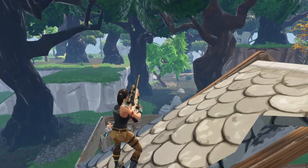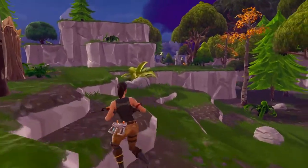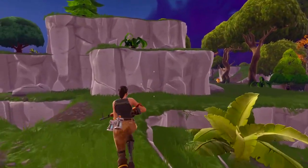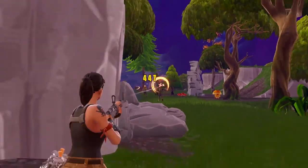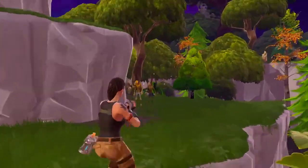Similarly, the bolt-action sniper also has a 10-round mag and a fast fire rate in Save the World, and it's likely that Epic is going to make the exact same changes to this gun here. Now, in this clip, you can see what I'm thinking the gun is going to look like when it's added into Battle Royale later this week, requiring you to re-chamber a new round after every shot, almost identical to the way the bolt-action functions.